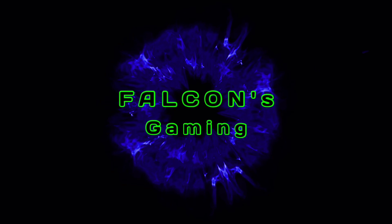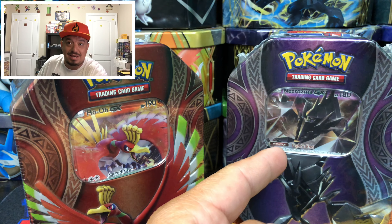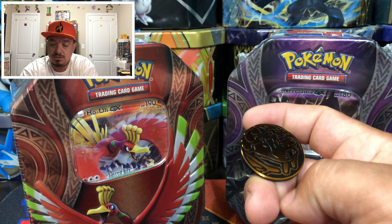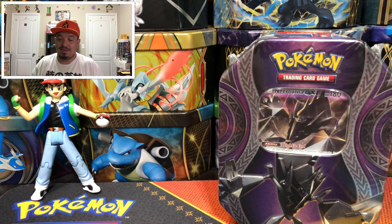Welcome to today's episode of Flip That Coin! We're going to open up this Necrozma GX tin or this Ho-Oh GX tin. Who are you rooting for? Let me know down in the comment section. We're going to flip this Charizard coin — heads we open the Ho-Oh GX, tails we open the Necrozma GX tin. It's tails, so we're opening the Necrozma GX tin. Let's move the Ho-Oh tin out of the way.